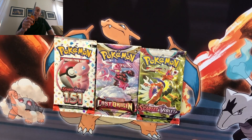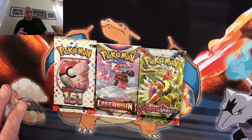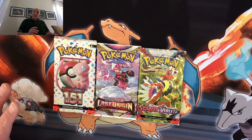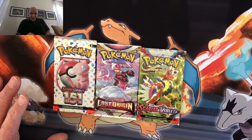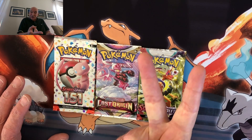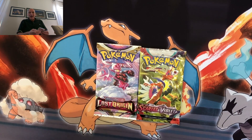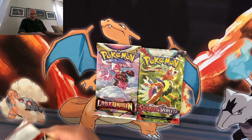We have the Krusty Rusty Scissor. Of course, you know how I rip these babies. The three packs today are Pokemon 151, Lost Origin from Sword and Shield, and of course Scarlet and Violet, the returning two-time champion. We're going to open them in that order. I'm going to try and rip them just once — I got to learn how to do this. I can't do it.